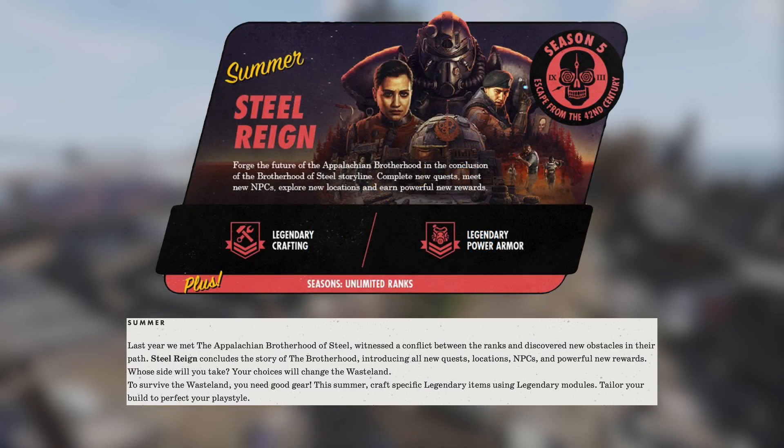The next update in the summer is a little more interesting. We'll see Season 5: Escape from the 42nd Century. I assume this will be KD Inkwell related, and that's cool with me — I thought that was a lot of fun. I wish there was more to it than just pictures on a game board; I would love to play a game based around that, but we'll take what we can get.